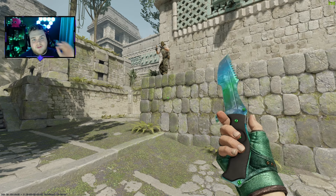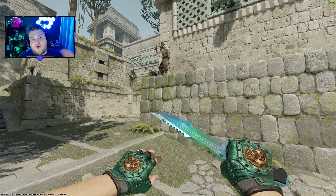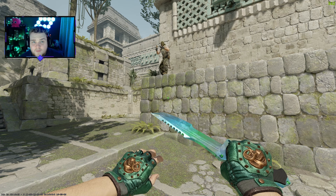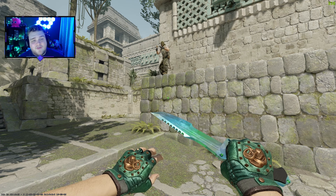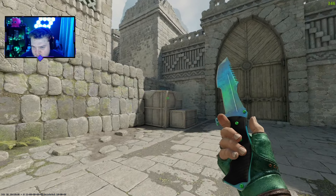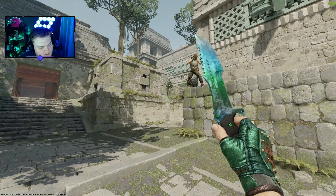Welcome back to another video. Today we're going to continue our knife and glove combo series on a $750 budget. Honestly, I think this is the perfect budget and you'll see with the 10 examples I have here, they just hit the mark perfectly. We're also going to do it on Ancient — we've never actually done it on Ancient before, and I think the lighting is going to be pretty good.